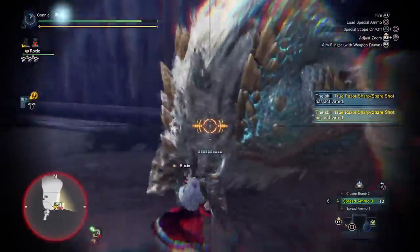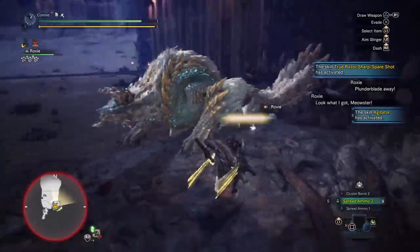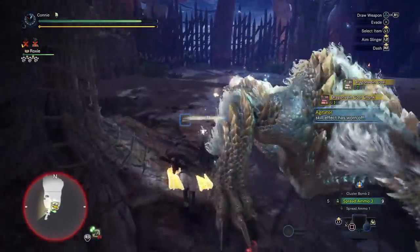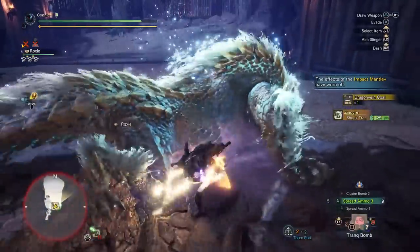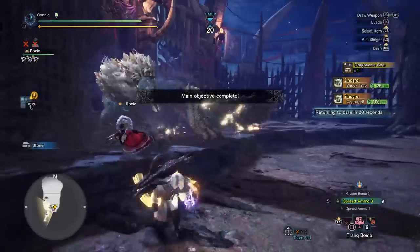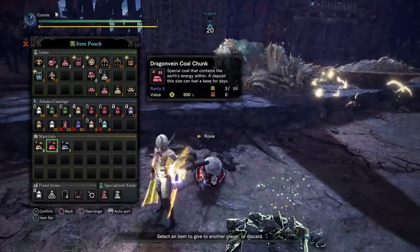Even if you don't play super optimally in terms of getting the kill as fast as possible, it doesn't really make a difference because the increased knockout of super charge mode and the increased shiny drops end up making up the difference. Other than that, try to capture at the end of the quest if possible. Remember, the shock traps won't work during his super rage state. Try to capture him if possible.